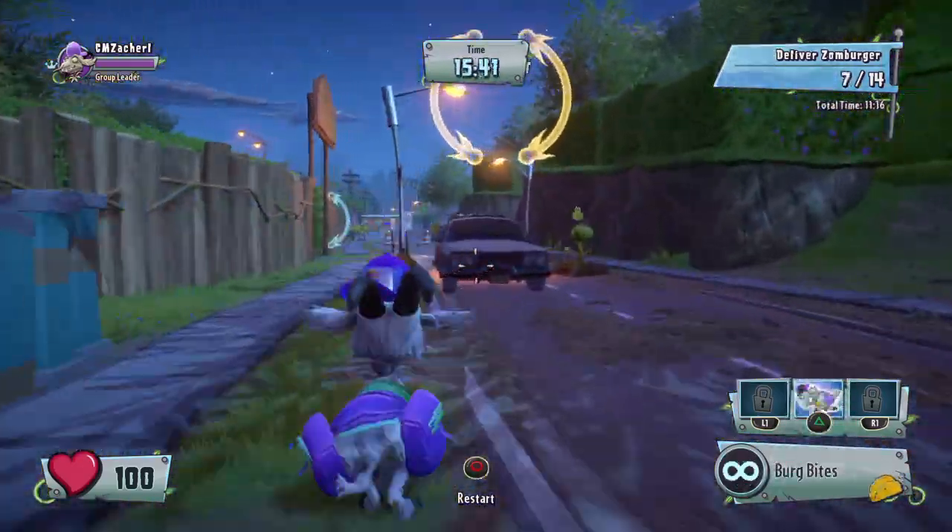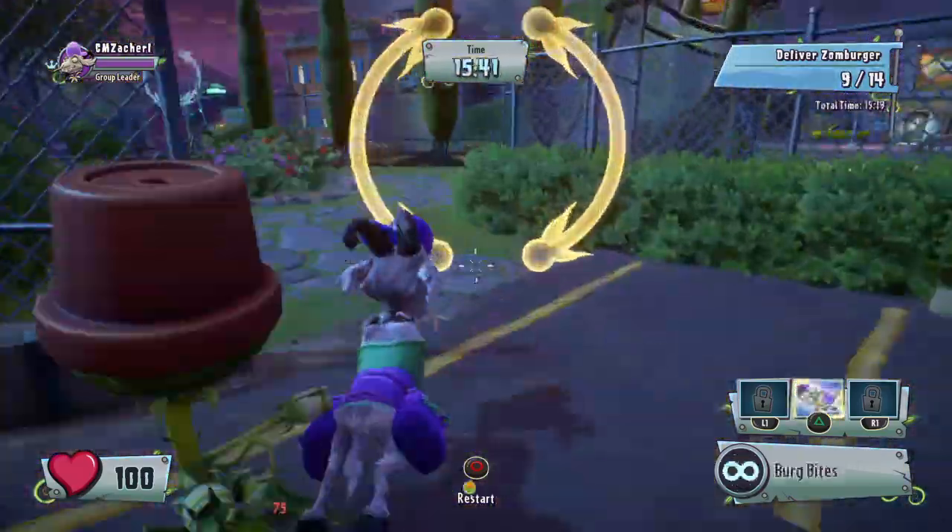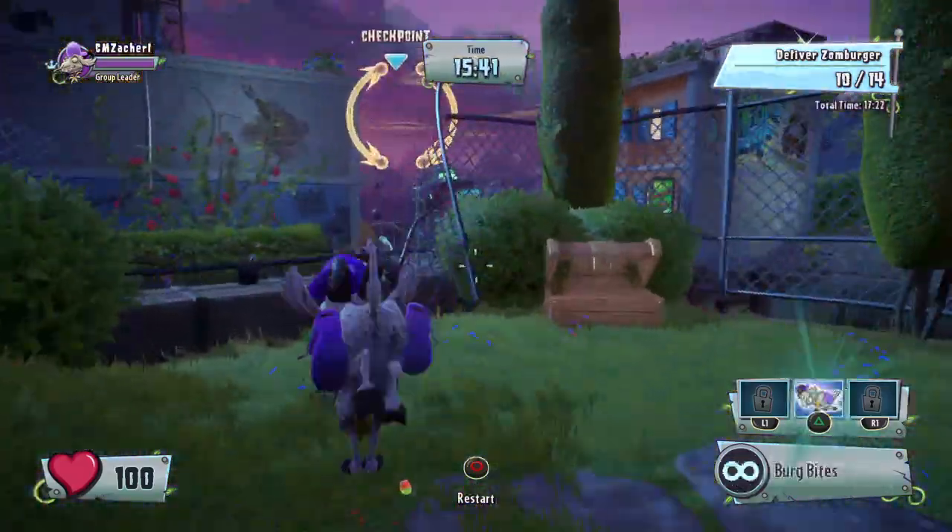For this glitch, you're going to want to use an all-star, preferably tennis star, because all the other characters are a little bit too slow and too small to be able to perform it in time.